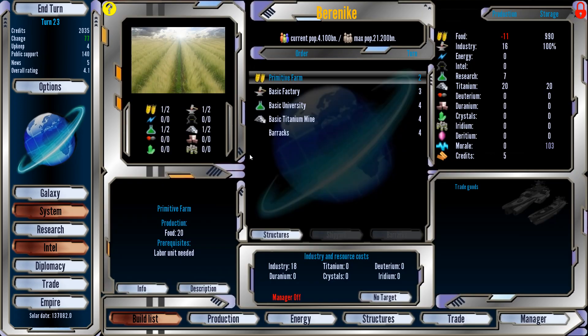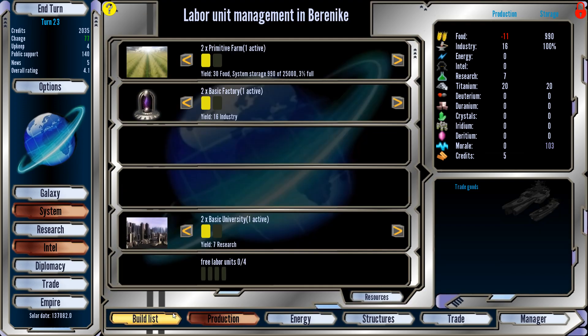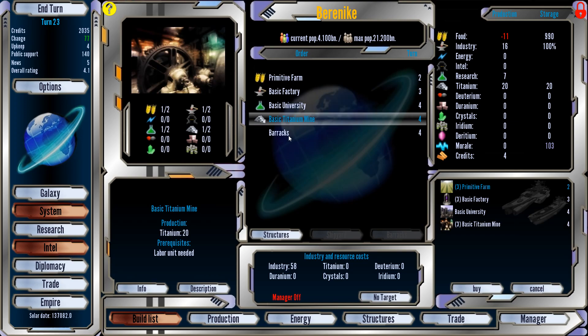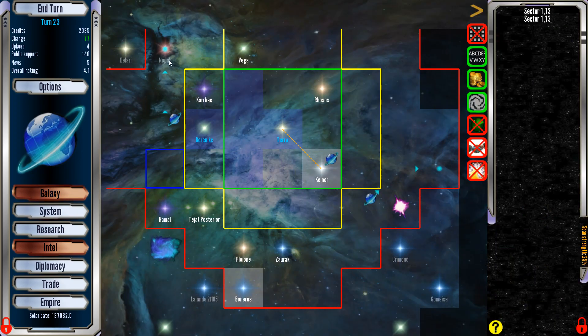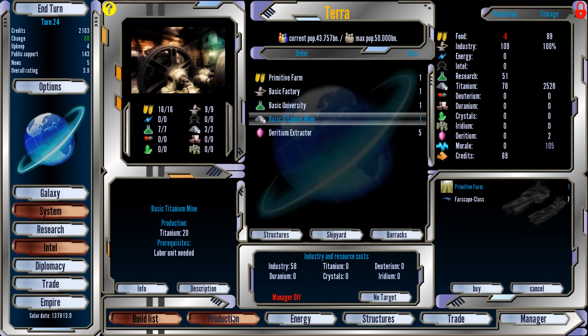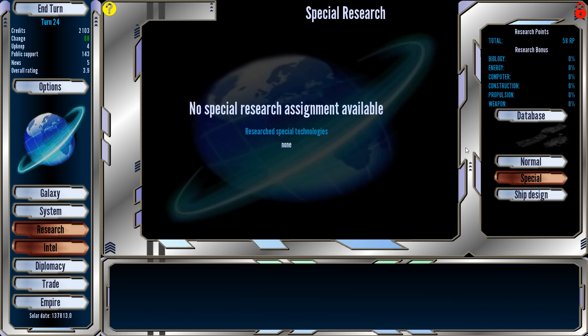We made a farm on Terra but Terra's still starving. The new colony needs some farms too — let's get a couple farms made, some factories, and a couple universities. It'll be a titanium mine. Research is cranking along — we're at 22%, so a little ways to go. Once that gets done we will be able to see more of the galaxy. A new technological development has been completed — Type 1 automated farm.